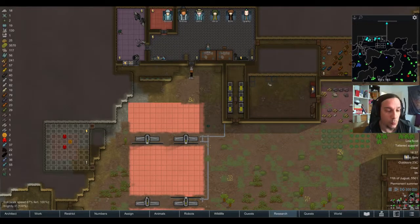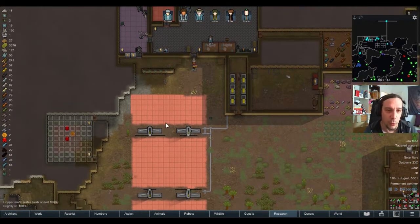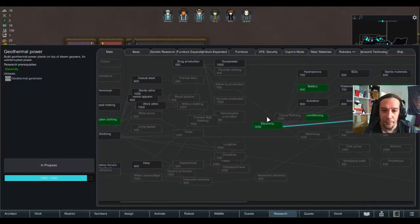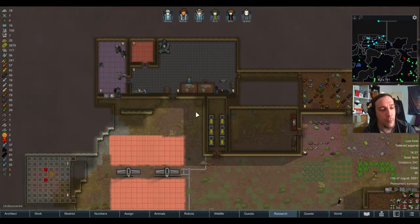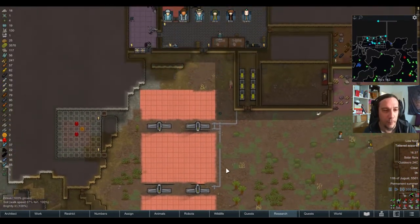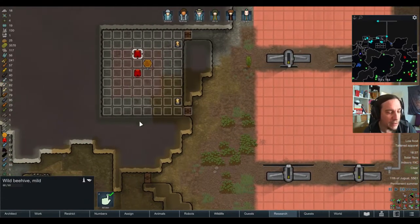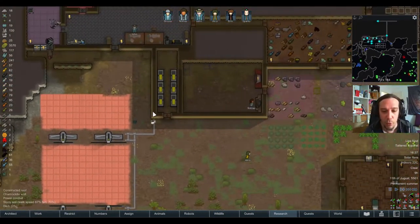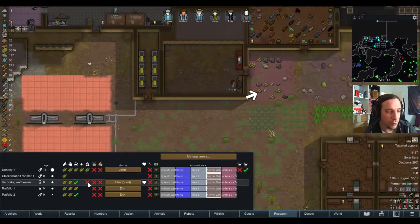G'day friends! Welcome to episode 14 of the Genetic Rim. Today we're going to research geothermal power, research microelectronics, dive into the secrets of beekeeping, and more genetic projects are bound to happen.